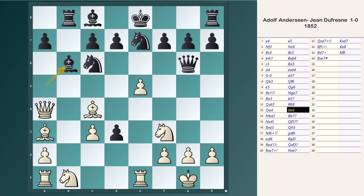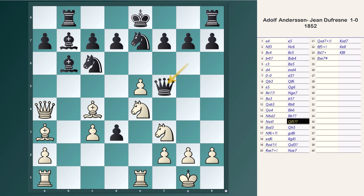Black puts his bishop to b6, and everything is now ready for castling. Anderssen develops his last minor piece. Black, instead of castling, develops his bishop. Anderssen puts his knight to the central square e4, blocking the queen's defense from d3. Qf5 is played, and the bishop captures on d3.